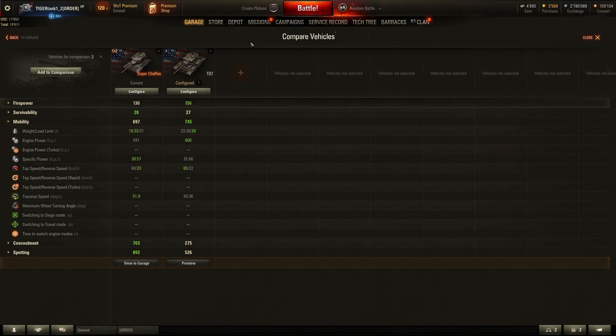Mobility-wise it's a bit more different. The Super Chaffee has 9 fewer horsepower, though I do have the turbocharger equipment on, which gives a top speed of 60 km/h instead of 57, adding 3 km/h. The T37 is still faster by about 5 km/h, or even 8 km/h if you remove the supercharger. So once again, the T37 is the better option.